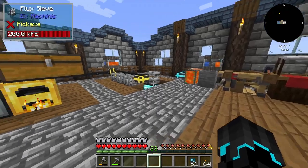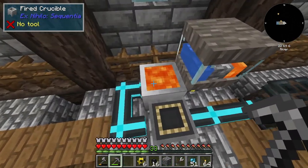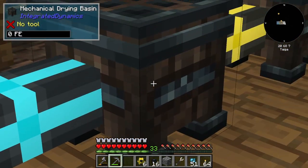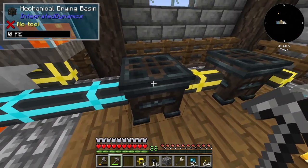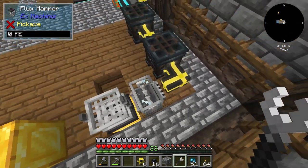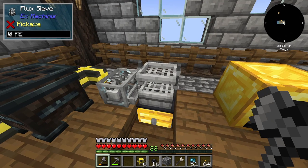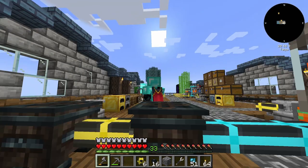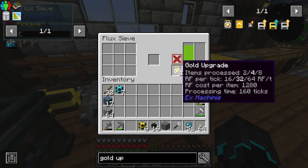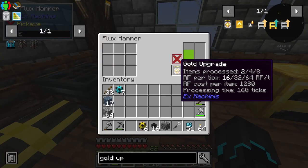Now where to place this monstrosity? I have done something here. So we got another lava generation set up right here with another heating coil under it — I placed that down a couple episodes ago. I'm taking the lava from that system leading into this mechanical drying basin, which is going to produce magma blocks, which is then going to be led into this one, which is going to then produce netherrack, which is then going to be exported into this flux hammer. Also went ahead and made two gold upgrades. I didn't know you could stack these — you can actually stack them up to three, it seems.